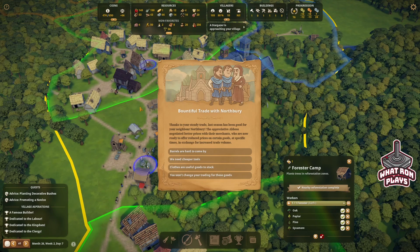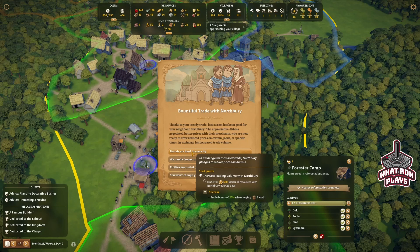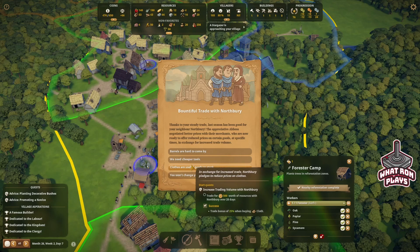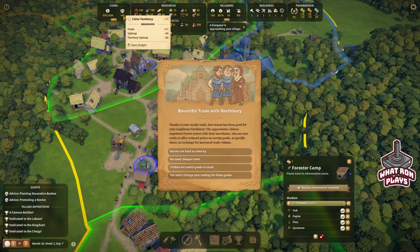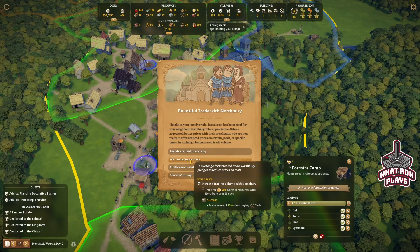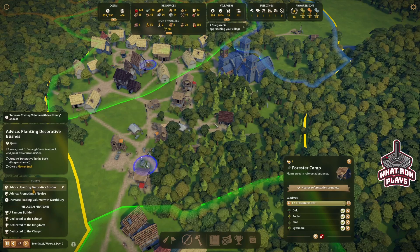Bountiful trade with Northbury — thanks to your steady trade, last season has been good for your neighbor Northbury. The appreciative steward negotiated better prices with their merchants who are now ready to offer reduced prices on certain goods at specific times in exchange for increased trade volume. Trade for 500 worth of resources. We don't really need barrels — we might be able to do 500 coins worth. We're trading at 141. Let's try and do cheaper tools. The worst we could do is not make it, I don't think it's going to hurt anything.